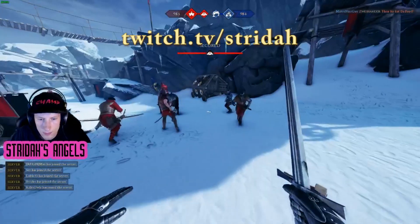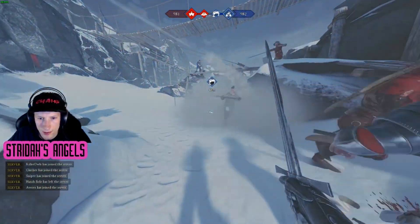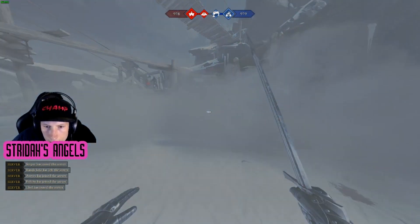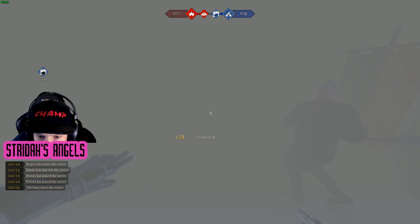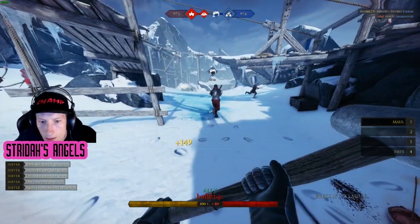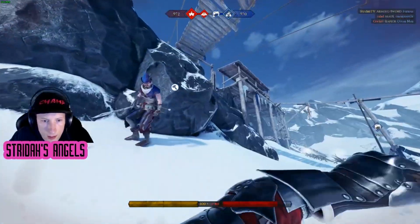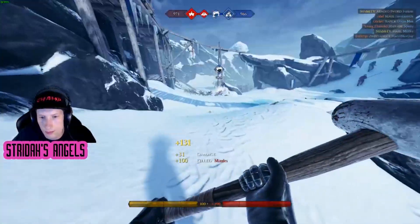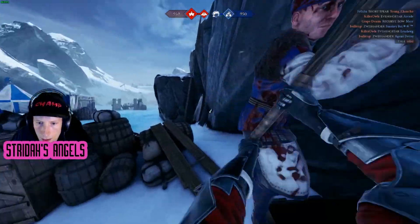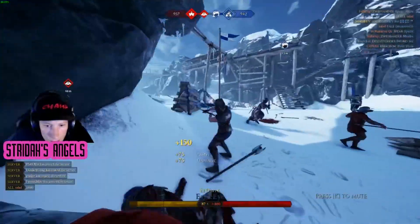Step two: you've mastered the tutorial and you're ready to put your skills to the test. Load up into the game and play a few rounds. Choose whichever class looks cool and see how you do. I'd recommend playing till level four or five just to get a sense for how the game feels. If you're like me, you probably retained little information from the tutorial and got slaughtered for the majority of your session.